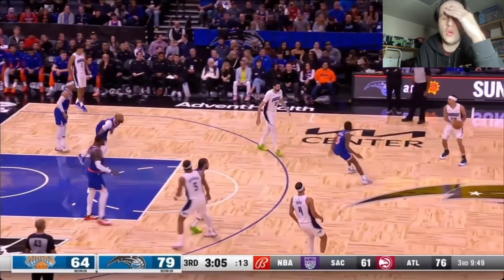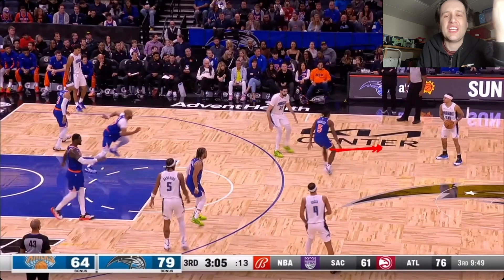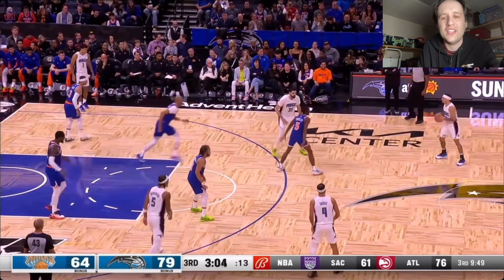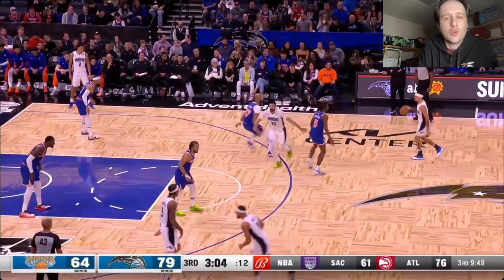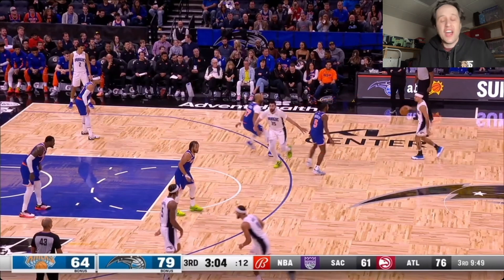Why is Emmanuel Quigley backing into this screen right here? Just get up and guard. If the screen gets set, you'll defend it. But look at Quigley — backpedaling and feeling out a screen. Now you've got to come back uphill to guard Jalen Suggs, and as that happens he's just going to turn on the jets, blow by you, and turn the corner.